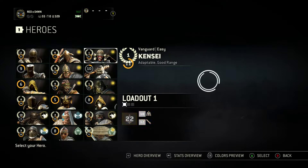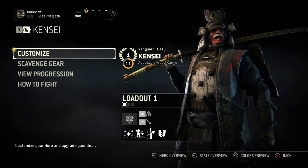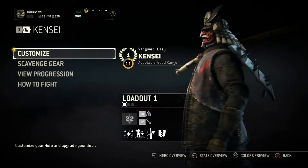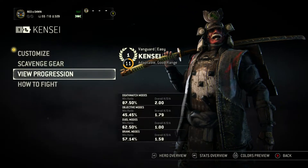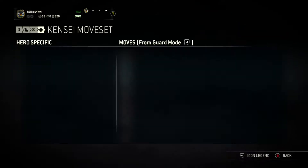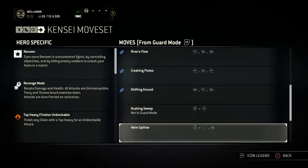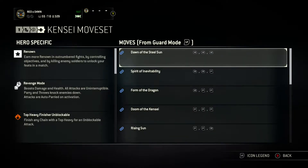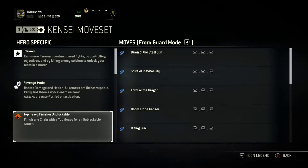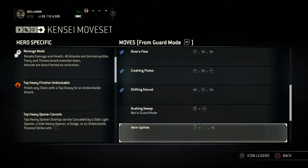In today's video we'll be covering the Kensei. I've played all day yesterday trying to get good with this guy purely for this video, so let's go over his moveset. Hero specifics are mostly the same so we don't need to dwell on that. Revenge mode is still the same, and the top heavy finisher unblockable has always been the case — though it does look different now, which is pretty cool.